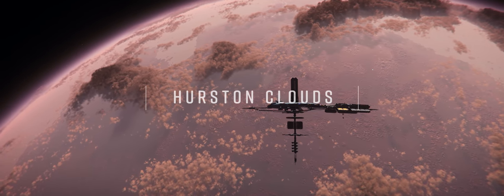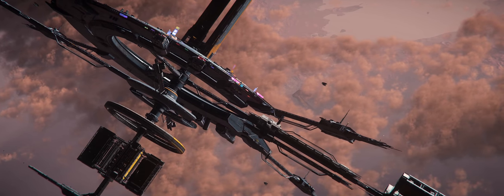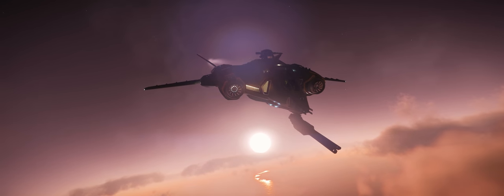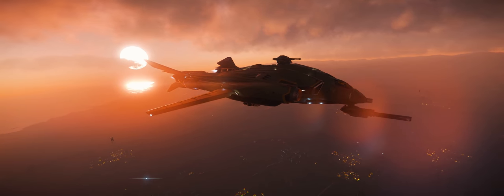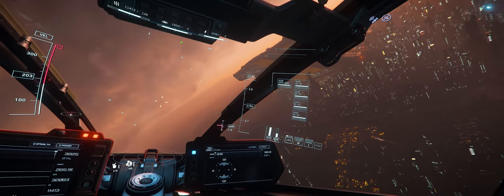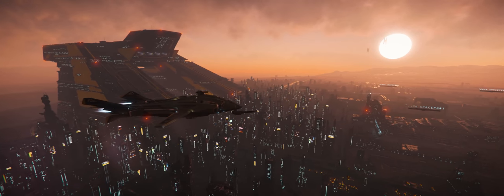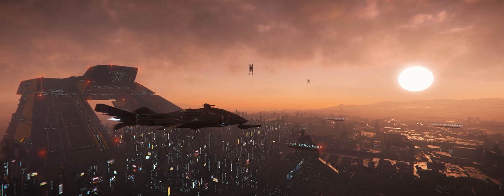In 3.17, Star Citizen takes the moodiness of Hurston up a notch by adding clouds to the entirety of the planet, bringing us yet another step closer to that Blade Runner experience in Loreville. Per the lore, the clouds are kind of dirty because Hurston is a very polluted planet that Hurston Dynamics has been using for weapons testing. They also fixed a bug with scattering queries, which gives clouds their visual density, making the code cleaner and hopefully running a little better.